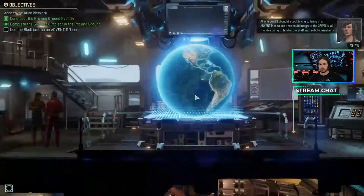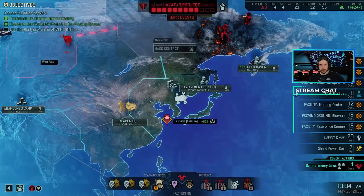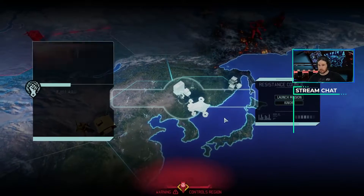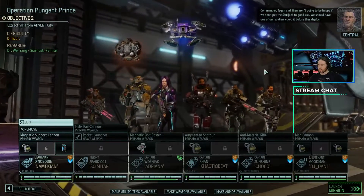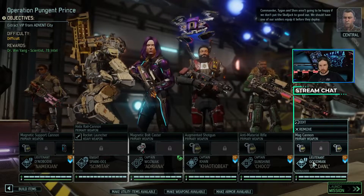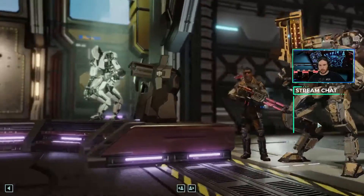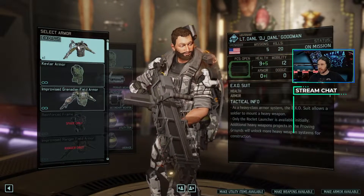At one point I thought about trying to bring in an Advent map to see if we could intervene. Commander, Tygen and Shen aren't going to be happy if we don't put the Skulljack to good use. We should have one of our soldiers equip it before they deploy. DJ Danil, we're gonna go ahead and give you the EXO suit.